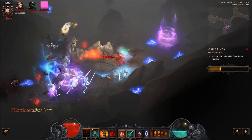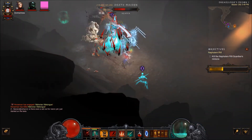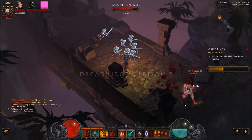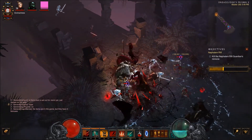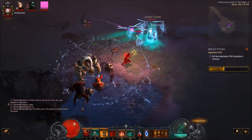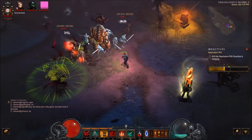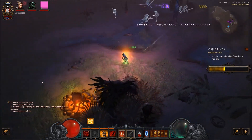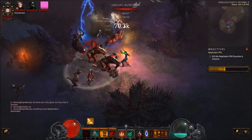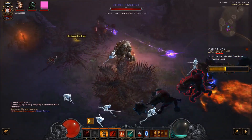I absolutely love the Bone Golem's ability. Not only does it look really funny, but it's very, very helpful. I think this is going to be one of those abilities that if you're using a pet-type build it's a must-have. Its CC features are just so great — it looks like a moving garbage disposal. I just think it's fantastic.